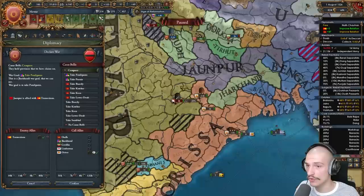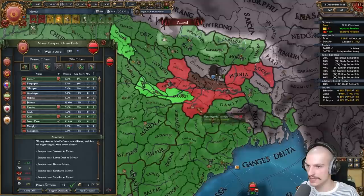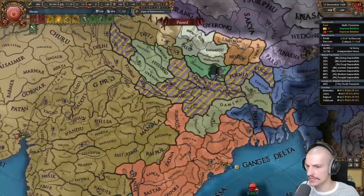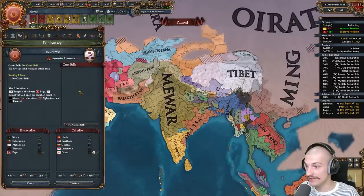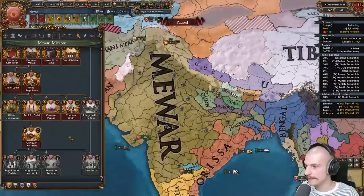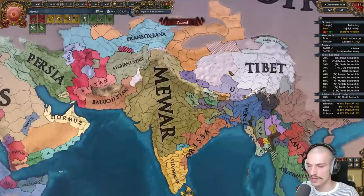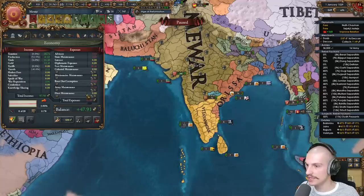I need to declare on John Poor as soon as my truce expires — and precisely on that day I declare, choosing a regular declaration for Lower Doa. Done. Taking Varanasi for Rajputana. The coalition can't really grow now — it's just John Poor and Bengal. Actually it's John Poor, Bengal, and Orissa. New mission: I gained further claims. Getting rid of the depleted army. Third idea group — going with Quantity for the manpower boost despite it being somewhat weak right now.